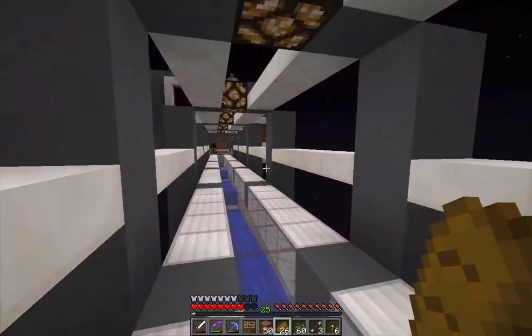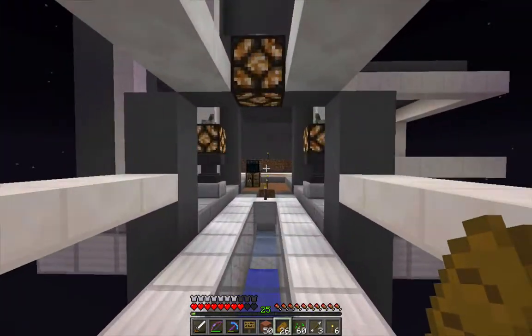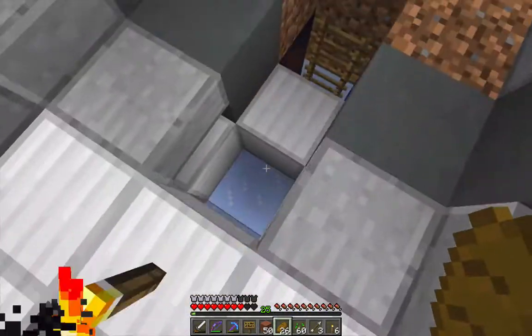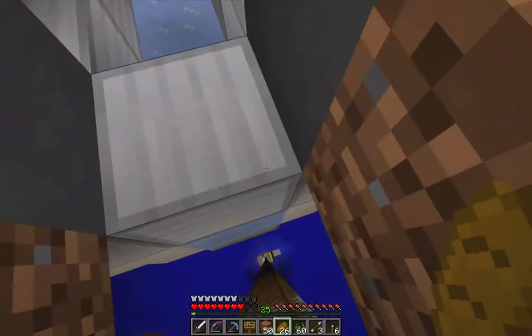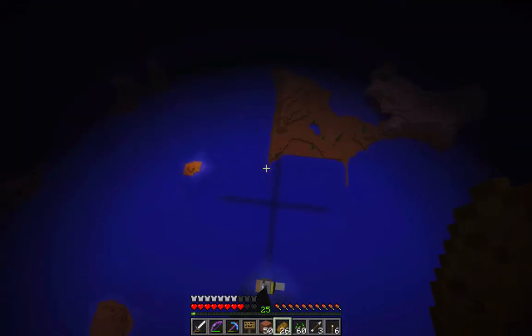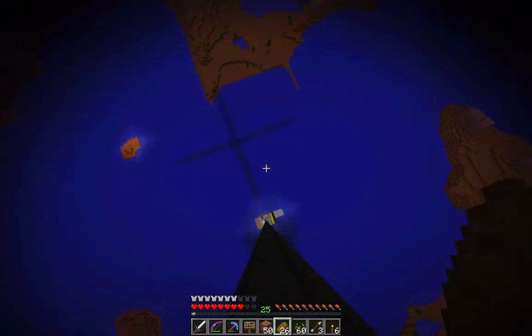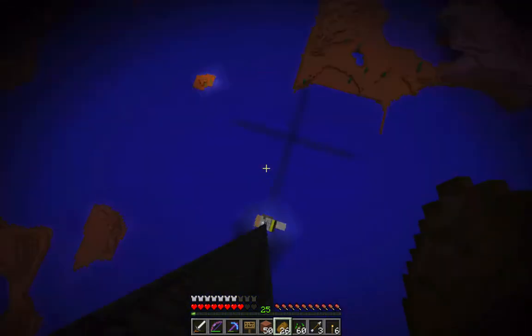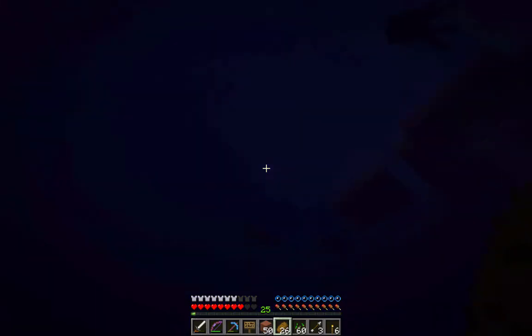Wow, the mesa is so pretty. I always want to build in the mesa but I never know what to build there, because it's already so colorful — what colors can you add? You can only really use wood and stone. But our house, the one we're gonna build, is gonna be so colorful.